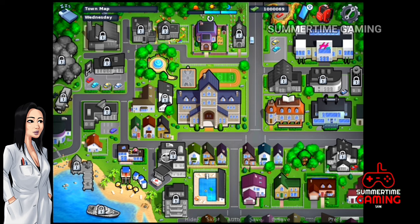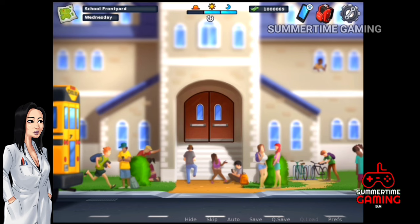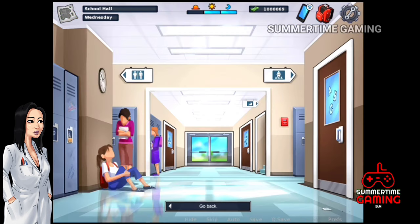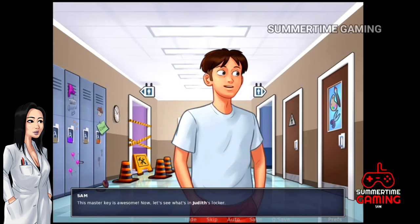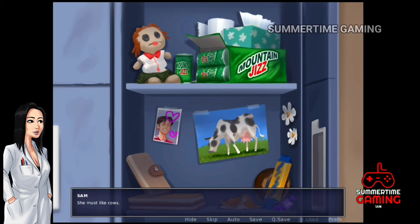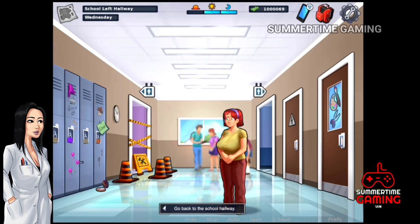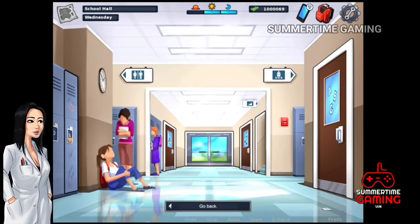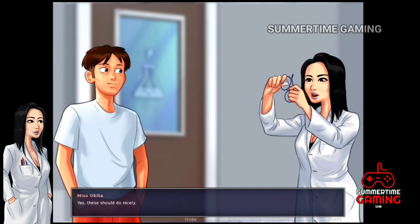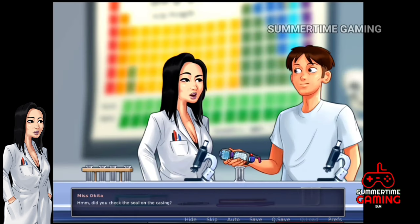It's now afternoon, so let's go. We go to the school left hallway and open the locker — we have the master key from Principal Smith's office. When we open it, we can see the glasses. Let's take the glasses and go back to Miss Okita's classroom to hand them over.